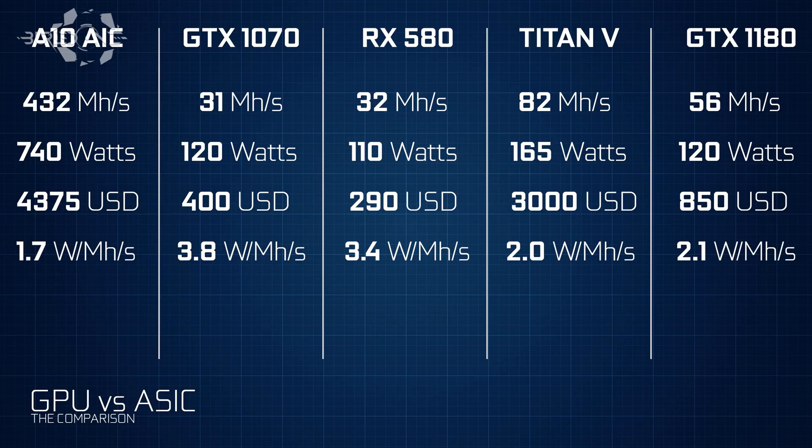Looking at watts per megahash: the A10 ASIC is 1.7, the GTX 1070 is 3.8, the RX 580 is 3.4, the Titan V is 2.0, and the GTX 1180 is 2.1. What does this mean? The next-generation graphics cards will have about the same efficiency as the ASIC — we are getting really, really close to the same efficiency.